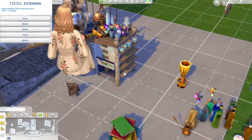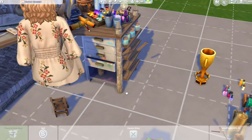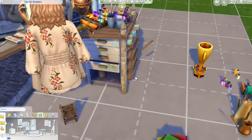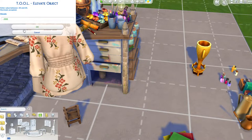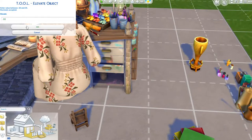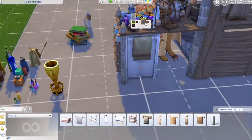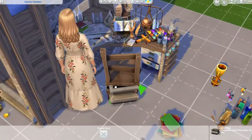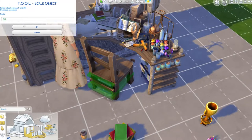I like to look at objects and see which part I really want to use and how I can hide the rest or incorporate it into the build. I wanted to create some shelving at the edge for visual interest, so I sized down a ton of debug objects and bottles and put a little towel on the back — I wanted every area to have some decoration.